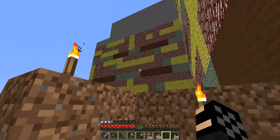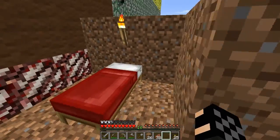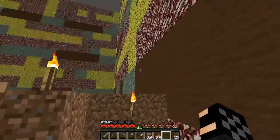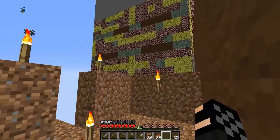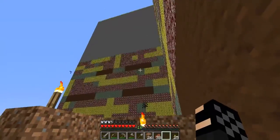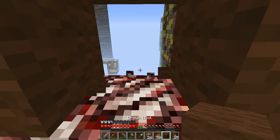I noticed when I loaded in it was daytime and it's so much clearer to see what everything is. So this is brown wool, netherrack, we have some mossy cobblestone over there, we have sponge I think. And it's just amazing how well this looks as a whole.